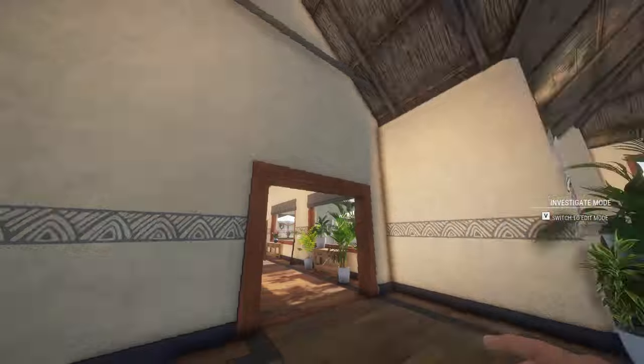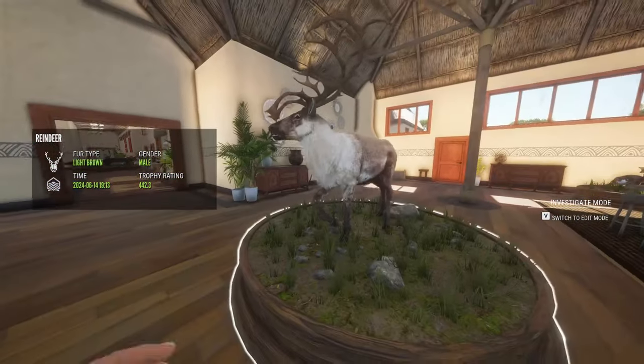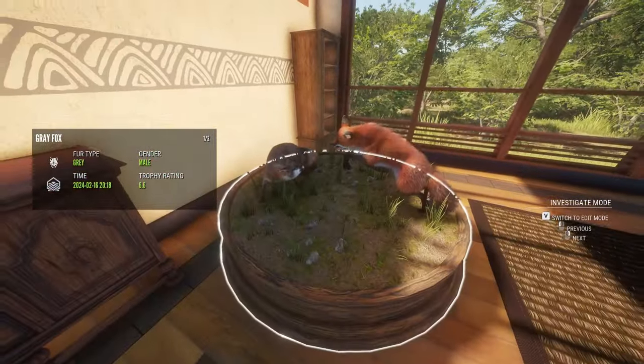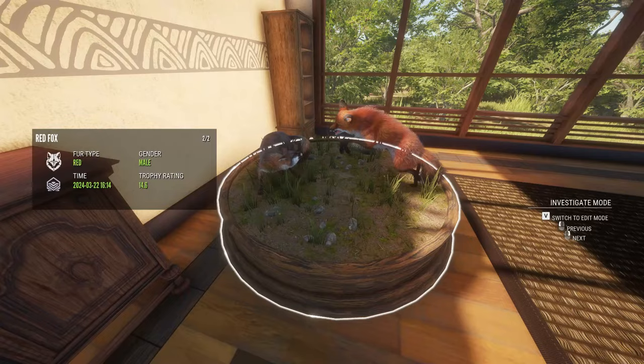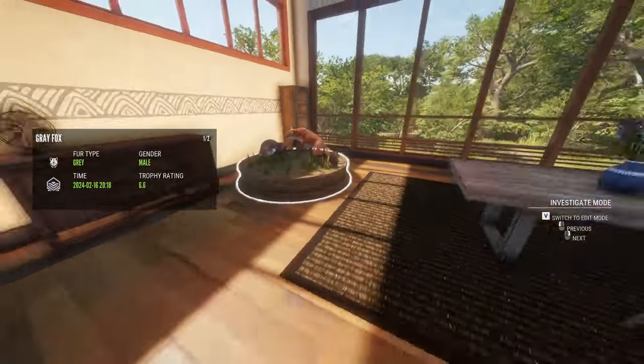Moving to the left, we got a melanistic whitetail and a diamond reindeer — this guy took me a while to get, but a really cool trophy. These are pretty rare. We also have one of my rare trophy mounts that's pretty rare to get — a diamond of both fox types, so the red fox and the gray fox. Both are very rare diamonds.